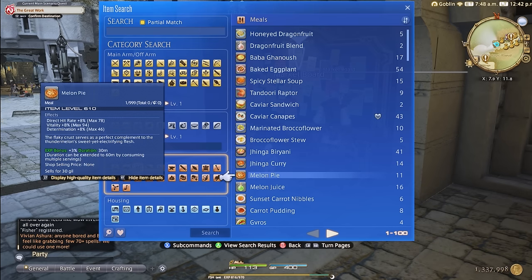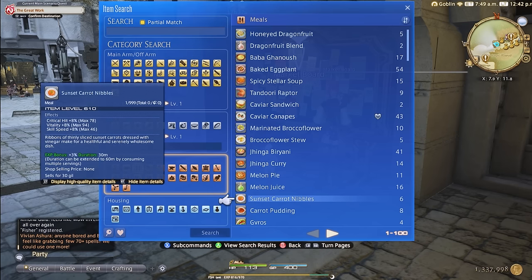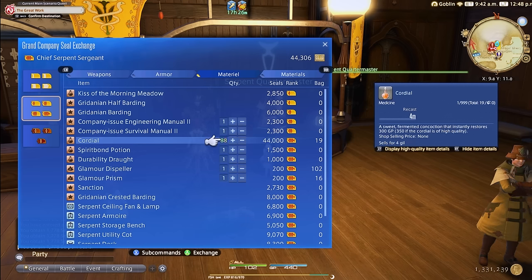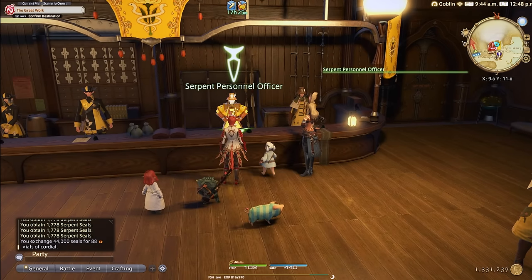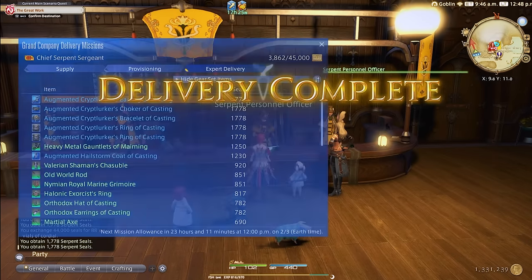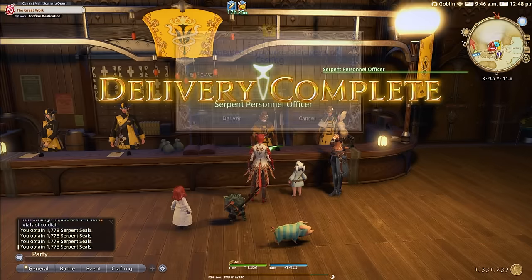You will need cordials, which can most easily be gotten from the market board — don't forget to shop around for the cheapest price. You can also get these through grand company seals from your grand company NPC, or using bi-color gemstones if you're a non-crafter or gatherer. Bi-color gemstones can be obtained by doing FATEs in Shadowbringers and Endwalker, and then purchasing them through vendors.